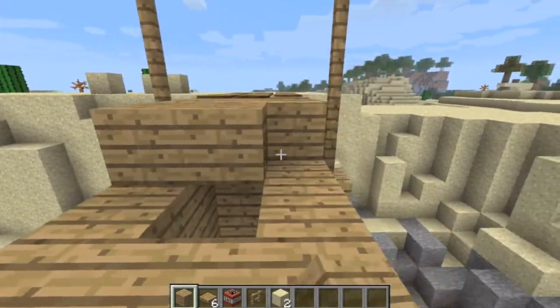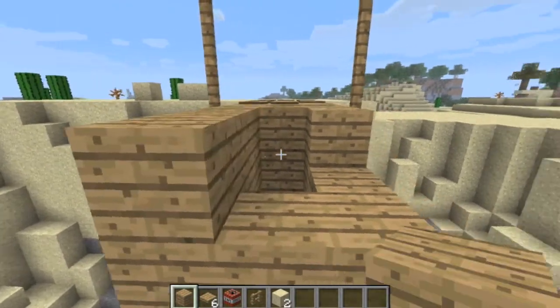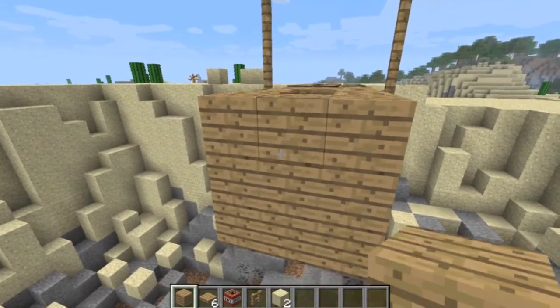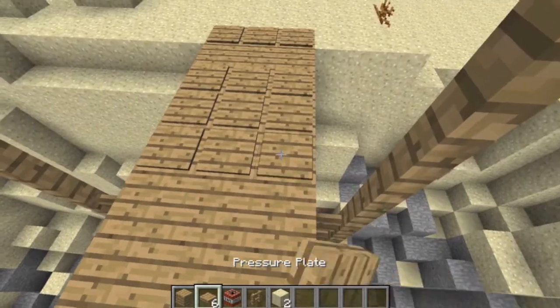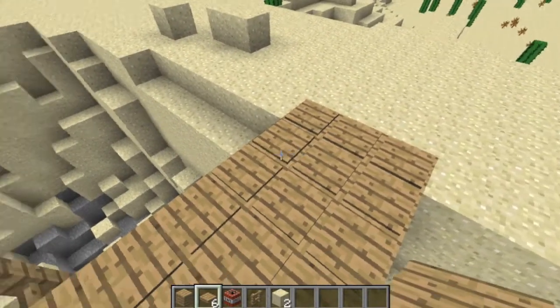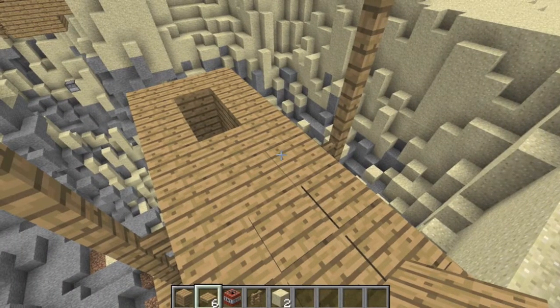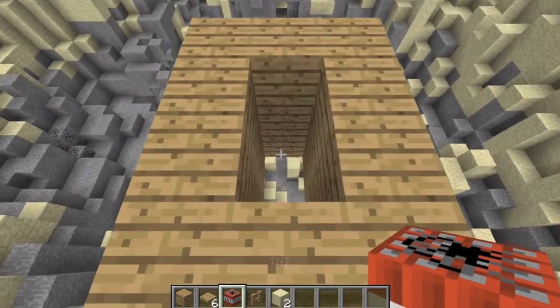Every once in a while you can leave these 2x1 spaces. Doing some math — haven't done math in a while. No, I'm not kidding actually. Yeah, finals. I haven't taken math yet. Sadly. Continuing on this, you can add your TNT in these little holes right here.